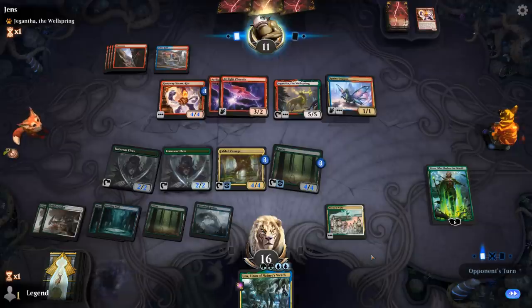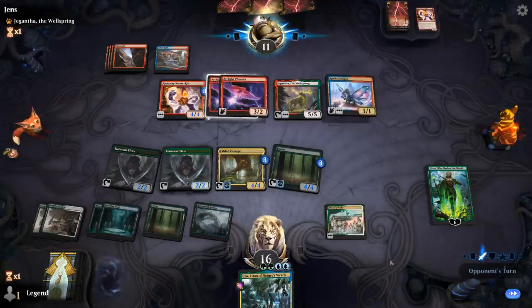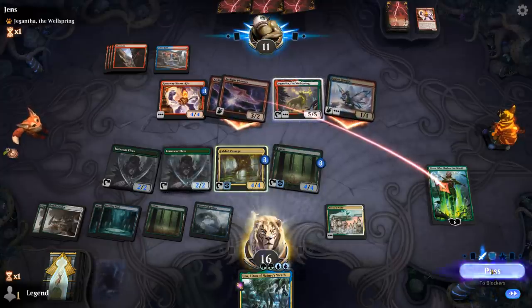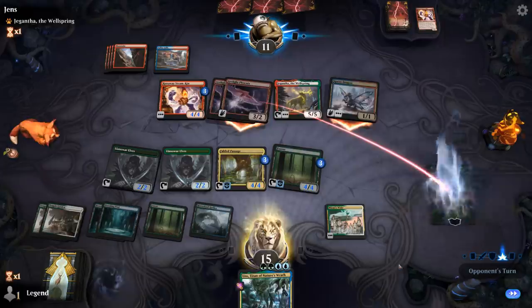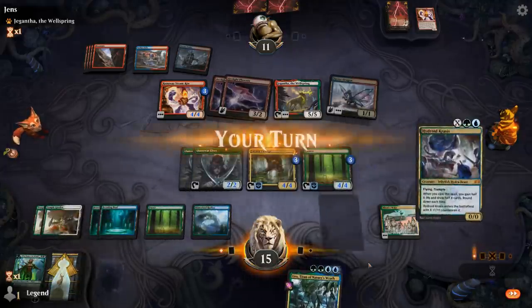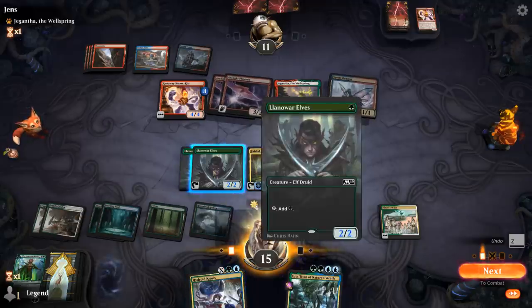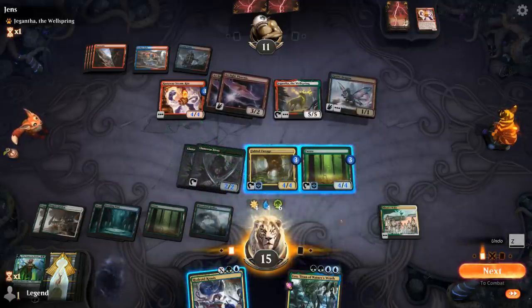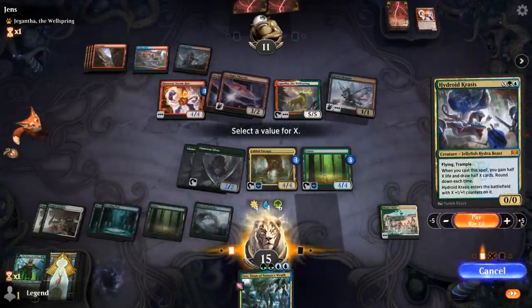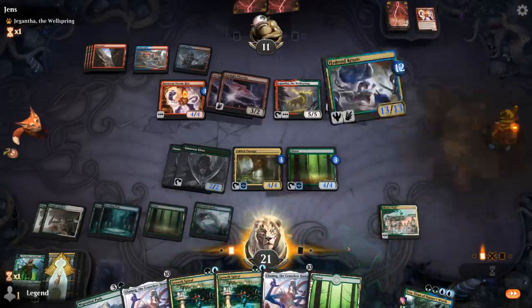Nissa's going to die, soaking up a bit of damage, but now we're in great shape if we top-deck Krasis or Ulamog. And there's Krasis — perfect! Float all our mana. X equals 12 is probably enough. And there's Ulamog waiting.